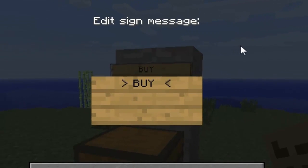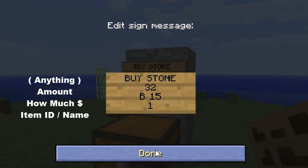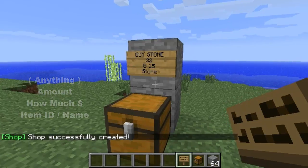I'm gonna put what I'll sell, so players can buy some stone — just as an example. On the first line you can put whatever you like, so I'll put 'buy stone'. On the second line you have to put the amount, so I'll put 32. Press enter, then you put how much they're gonna buy it for — a capital B, space, then the amount. I'll put B 15, so 32 stone for $15. Press enter, then the item ID — you can put '1' or spell out 'stone', either way works. I'll put 1 and press done.